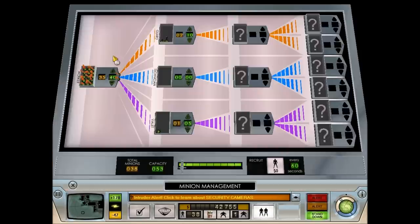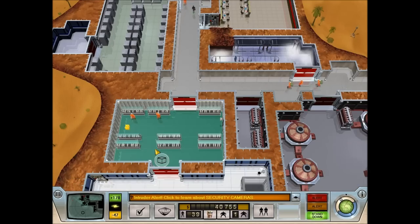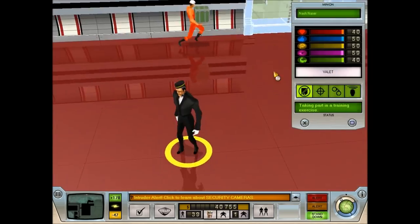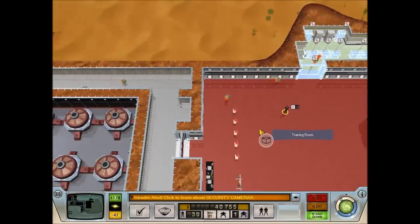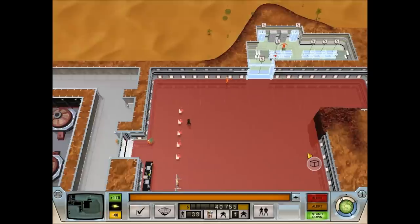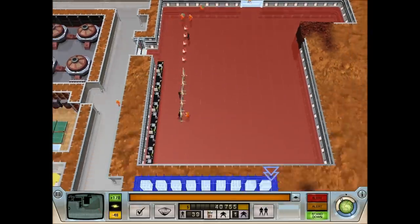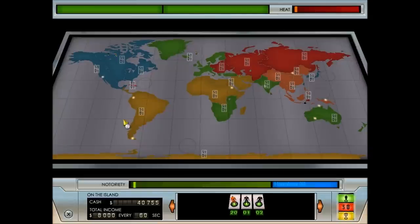Do we have any valets? Yes, we have the one still. He's probably taking part in a training exercise. We're hovering at about $40,000, which isn't too bad. We've got $8,000 coming in every minute, so that's pretty good.